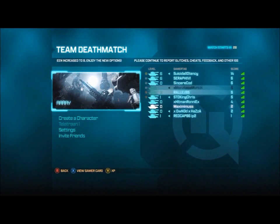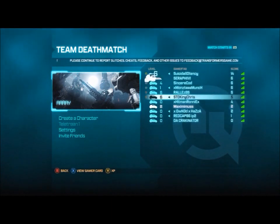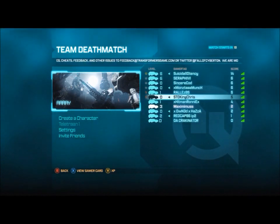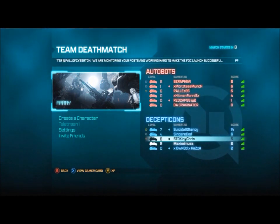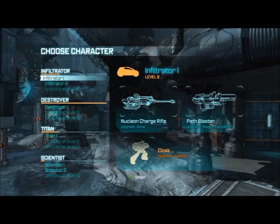Everyone uses the scientist class. That's why I hate scientists with a passion — I can't stand them. They don't do their job; all they do is fly around. They don't even really kill people that often unless they're using their Neuron Assault Rifle. They hardly use their primary function to heal people. It really does annoy me when I see about five scientists on my team flying around aimlessly getting killed, because it has the lowest health in the game, just getting completely ripped over by destroyers and all these other classes.